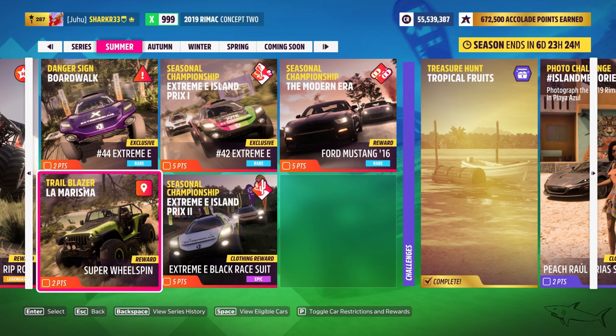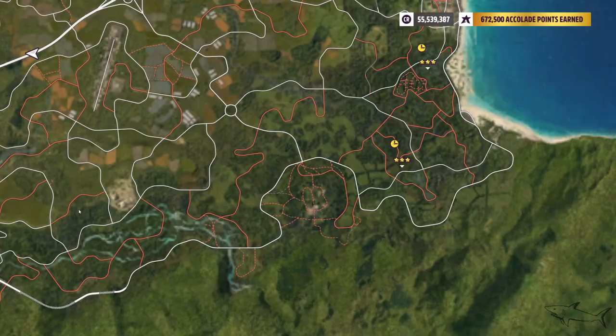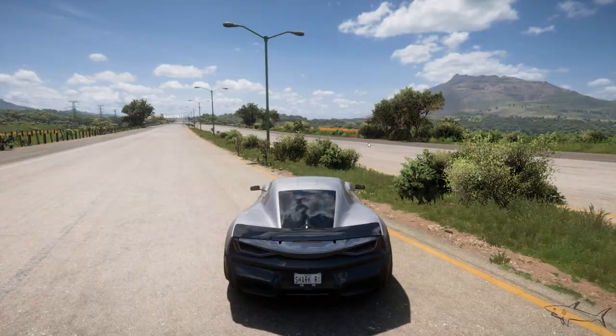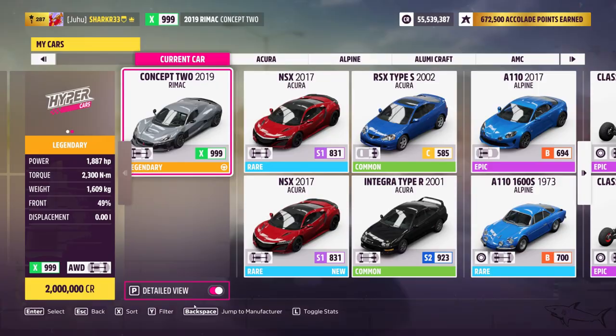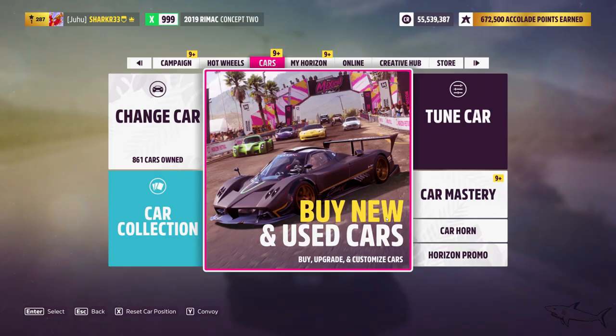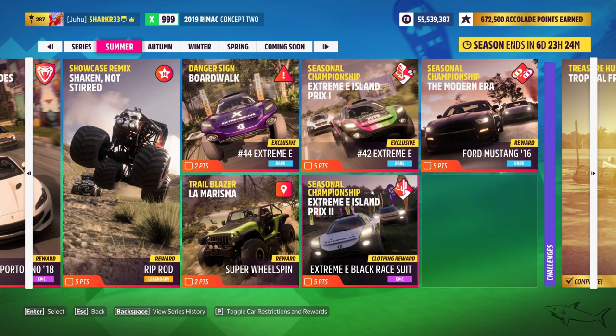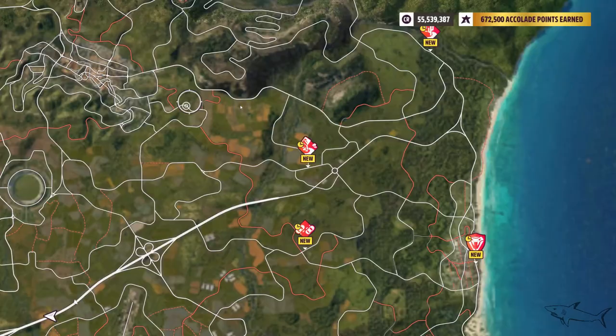The next one is the Trailblazer La Marisma — here it is on the map. Anything goes; you need to complete it within 25 seconds with an A-Class car at 800 points. If you don't know how to get a proper car, go to your cars, filter by A-Class, and pick an 800-point car. Faster is always better so you don't have to struggle with these challenges.